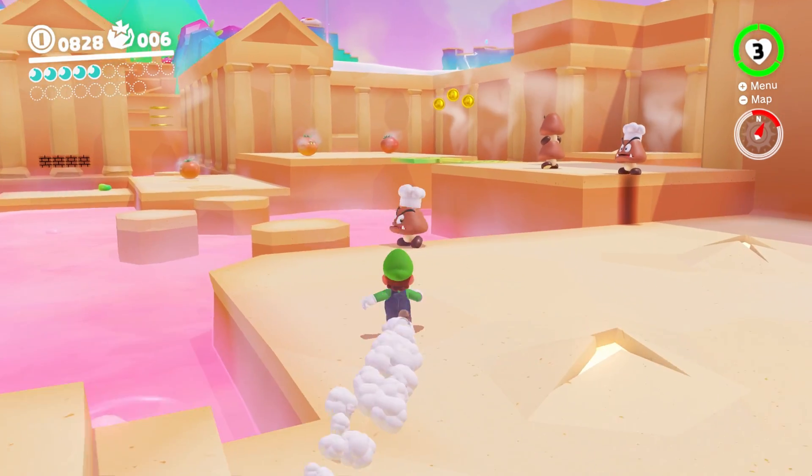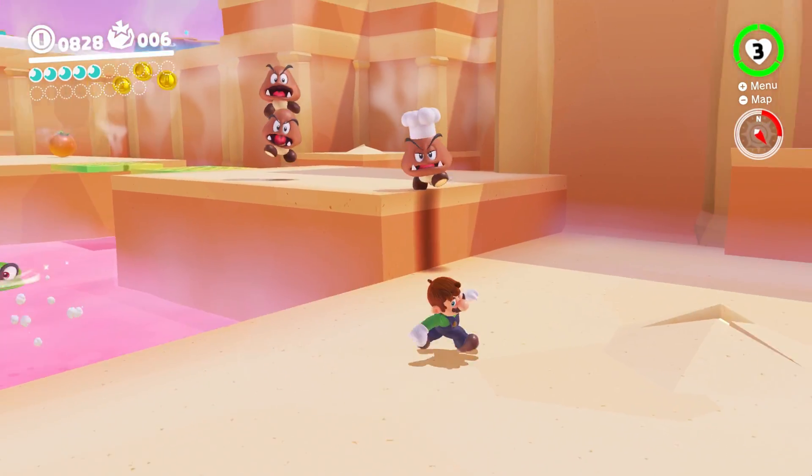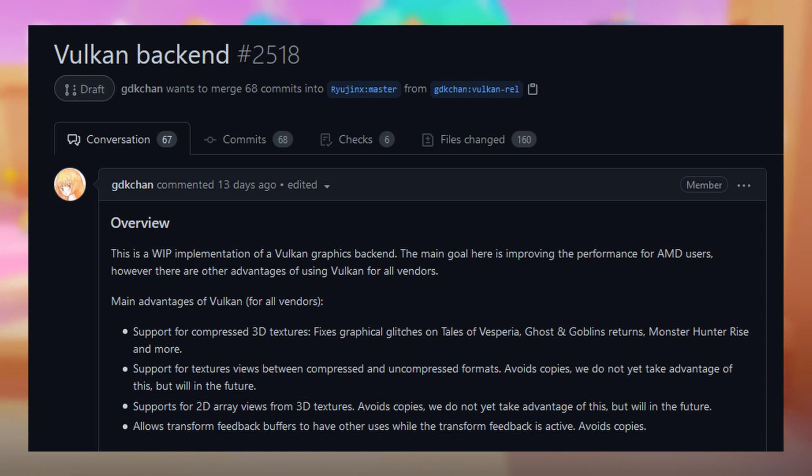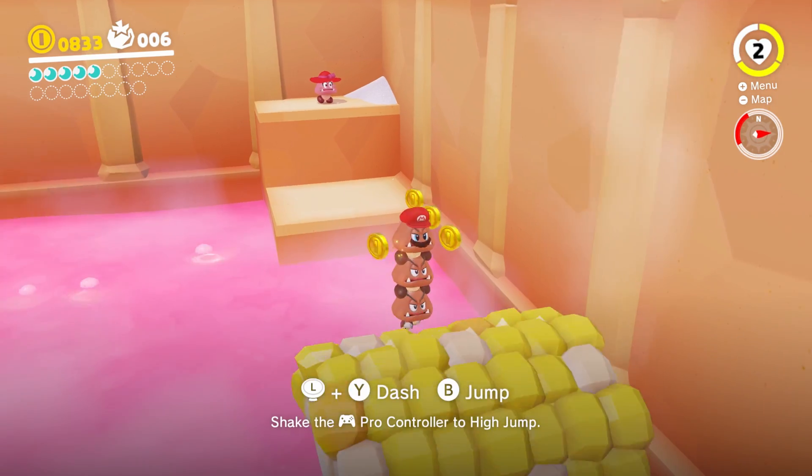Moving on to Ryujinx's July 2021 progress report — Ryujinx also had an eventful month, with the most notable addition being Vulkan. Note that it's still in its PR form and a work in progress, so it hasn't been merged into the master build yet. Features such as alpha tests and multi-sampling support are still yet to be added and there are still numerous bugs to be fixed.